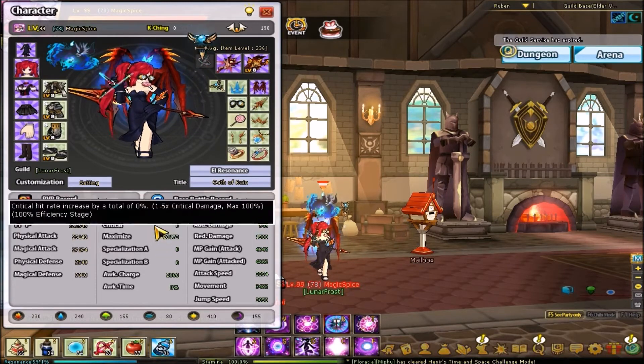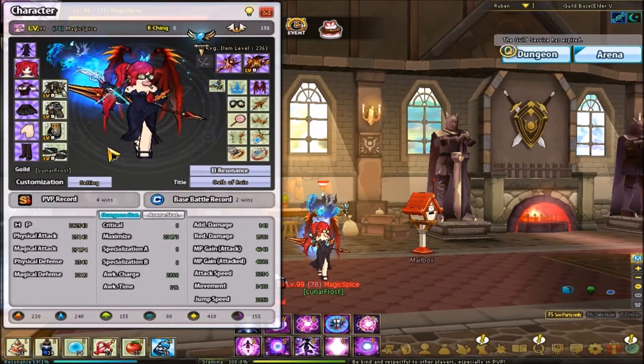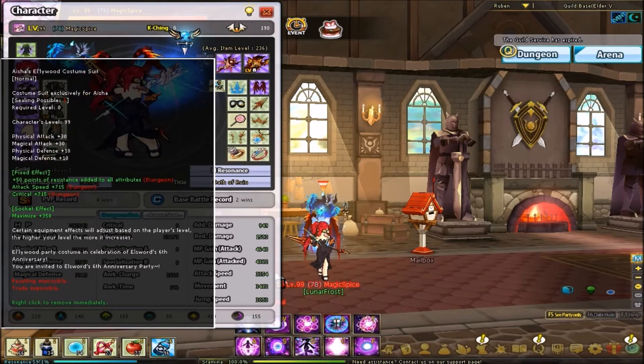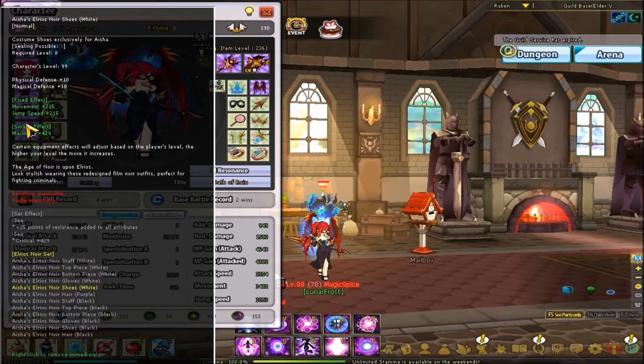Even that measly 22% was like a 15% chance — if this set effect works, that would have given me 35% critical for a few seconds. You can also socket a costume suit, which is why I suggest getting one if you aren't too focused on looks. For a while I didn't care about stats and was going for looks, but eventually I found one I liked so I got it. Socket that too — socket your costume pieces as well.